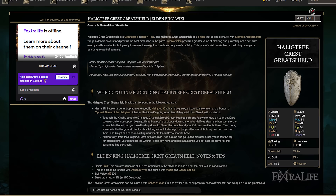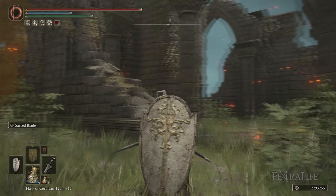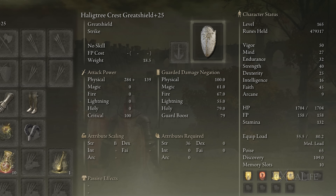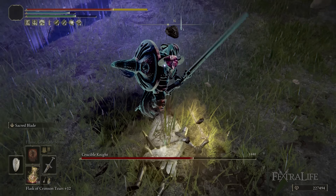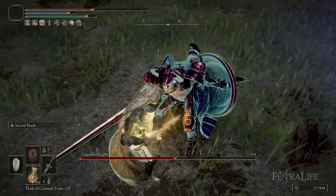I am also using the Haligtree Crest Great Shield. I love the look of this shield. It allows you to do block counters more easily because it's a great shield. It has very good guard boost when fully upgraded at 79, meaning you don't take a lot of stamina damage when you block, allowing you to keep that stamina for attacking and counterattacking. It really just looks awesome for a paladin-type build — it gives you that crusader, holy warrior-type look.